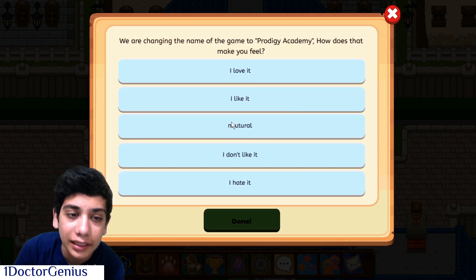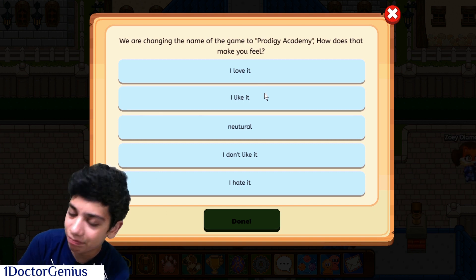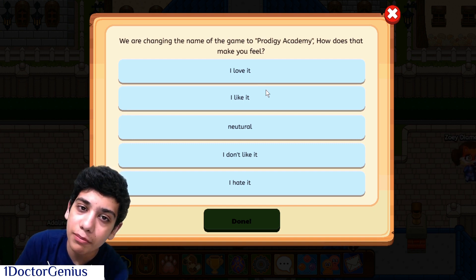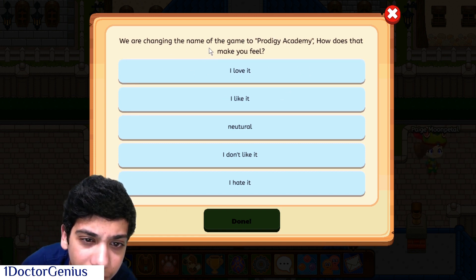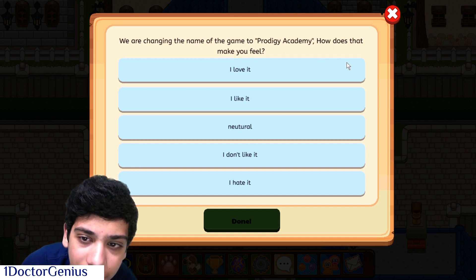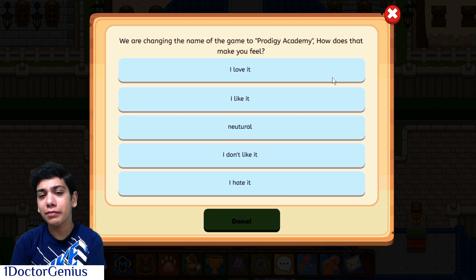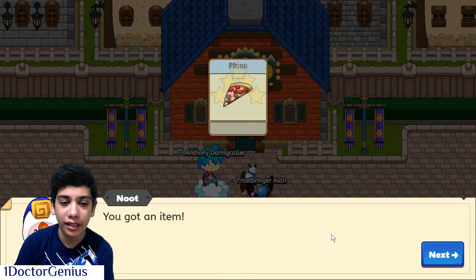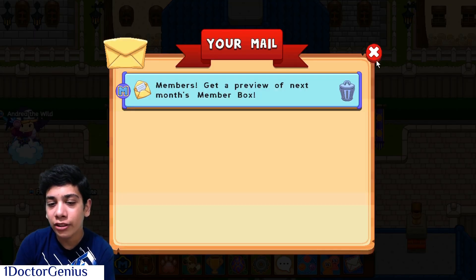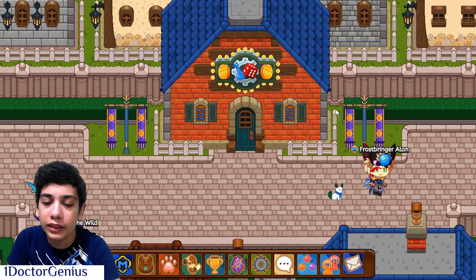Servi has a question for us. Non-members and members alike can answer questions from Servi because it's to better Prodigy. They're changing the name of the Prodigy Academy — I clicked 'I like it.' Doing Servi's quest will also get you food, so that's an upside.